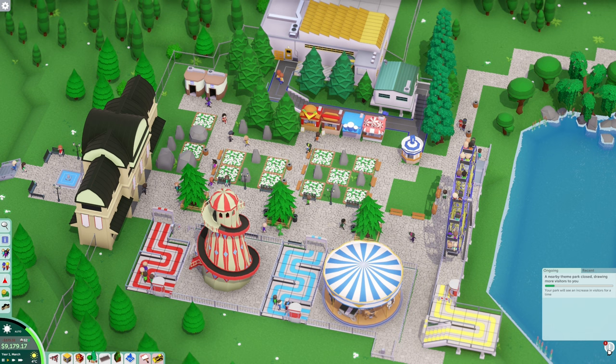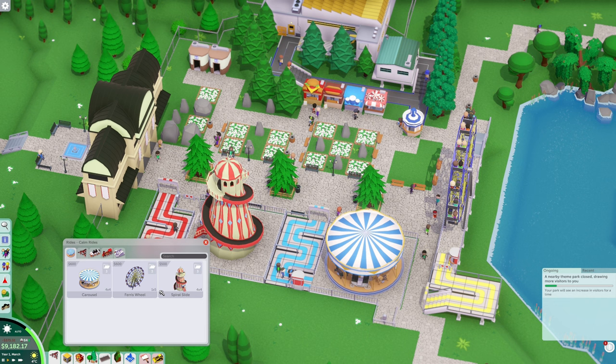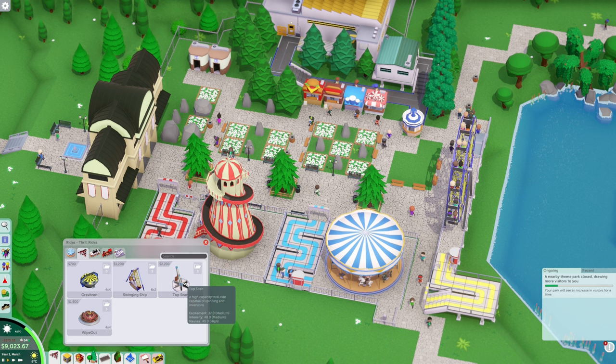Alert: a nearby theme park closed, drawing more visitors to you. Okay, well I'm happy about that. Let's see what people are saying — 'there are no high intensity rides.' Now people want high intensity — medium, medium, medium, medium.